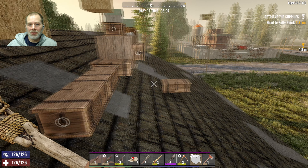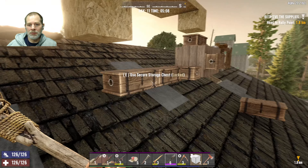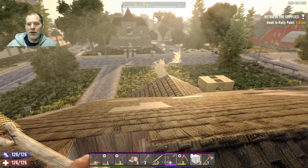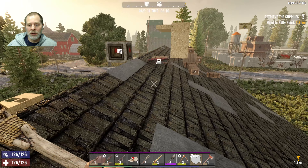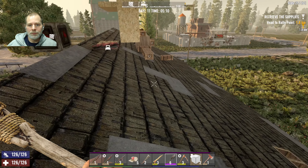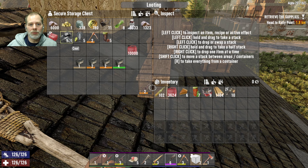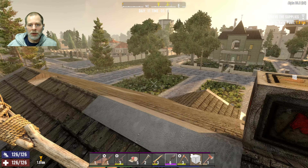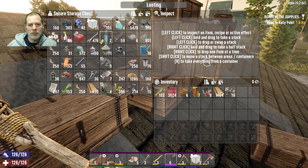Welcome to episode 21. Today we're going to see if we can get a chemistry station built and maybe do some work on the house. I think I've been going out adventuring and stuff — we need to start doing something on the house. We did get some coal mined and we got a bunch of nitrate, so we do need to make some gunpowder. But first, let's get a chemistry station built.